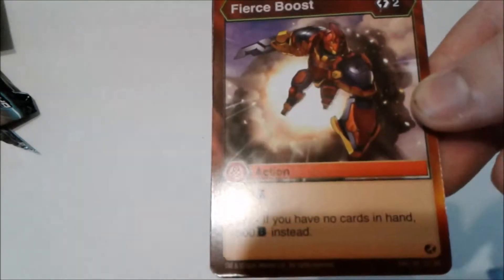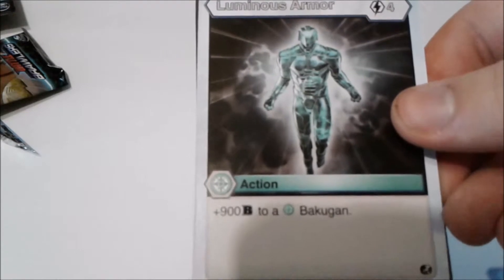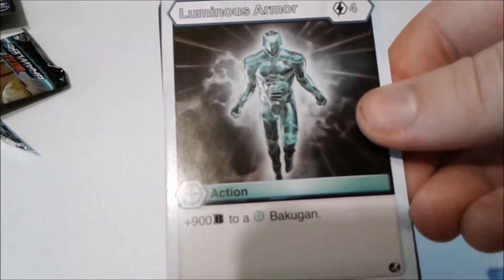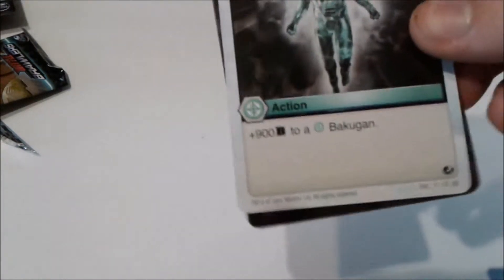Fierce Boost — two energy, plus 200 B power. Fury if you have no cards in your hand: plus 600 instead. Great card, especially if you're into Fury — I'm personally not. Luminous Armor — four energy, plus 900 to a Chaos Bakugan. If you're running mono Chaos I could see where this could work, but otherwise just have a Chaos in your team and use something like Bone Defense.